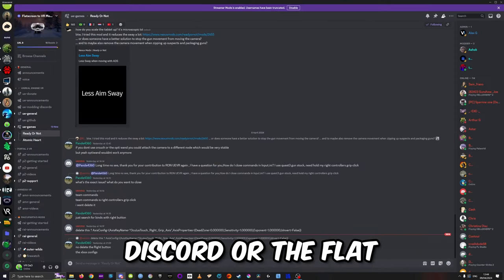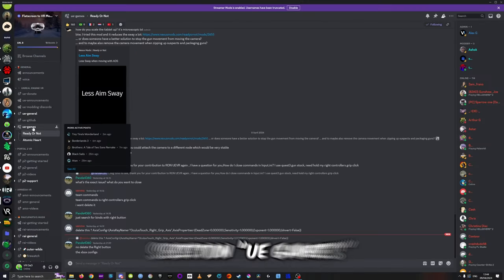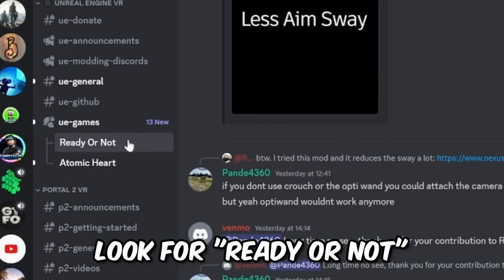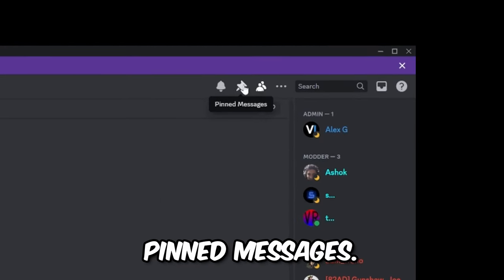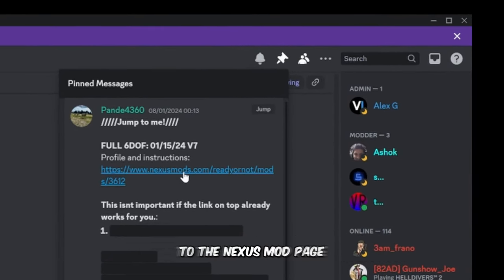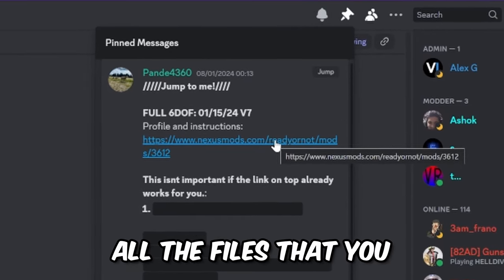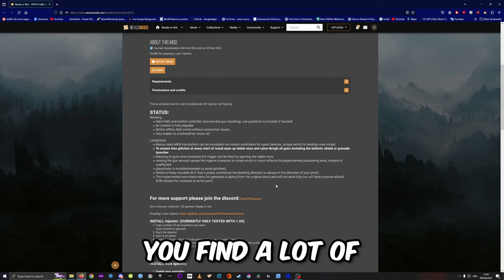The first thing you have to do is go to the Discord of the Flat Screen to VR Modding community. In the section for UE games, you're gonna look for Ready or Not, then go up and find the pinned messages. Click on it and you will find a link to the Nexus Mod page where you will find all the files you need to download.